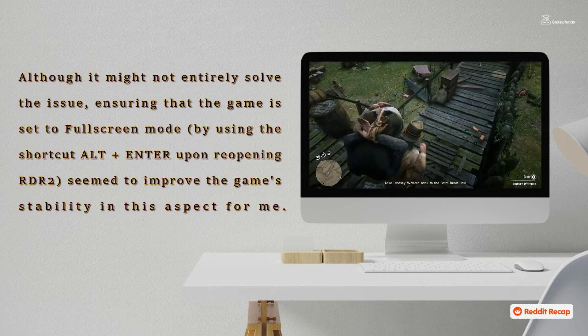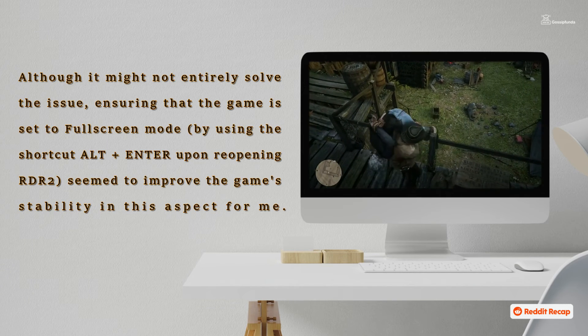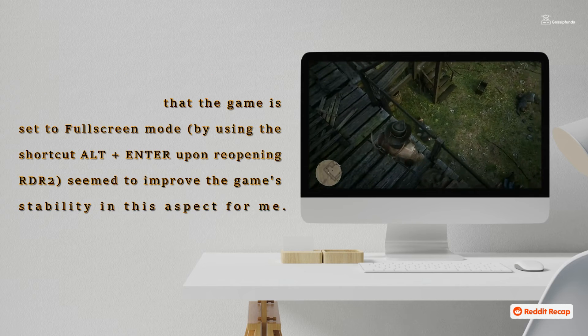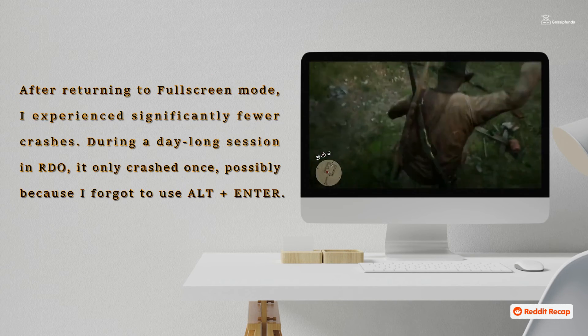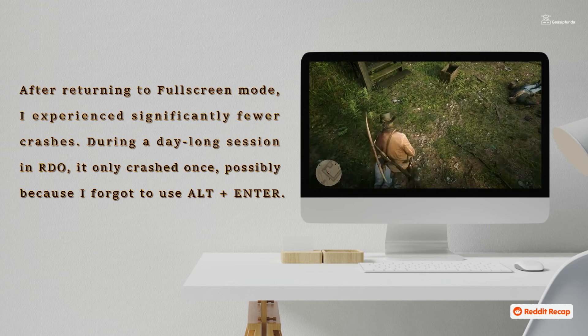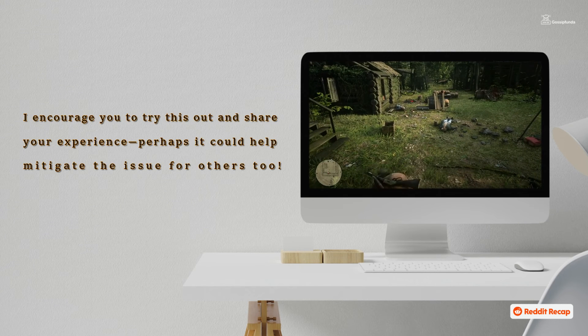Although it might not entirely solve the issue, ensuring the game is set to full-screen mode by using the shortcut Alt+Enter upon reopening RDR2 seemed to improve stability. After returning to full-screen mode, I experienced significantly fewer crashes. During a day-long session in RDR2, it only crashed once, possibly because I forgot to use Alt+Enter. I encourage you to try this out and share your experience — it could help mitigate the issue for others too.